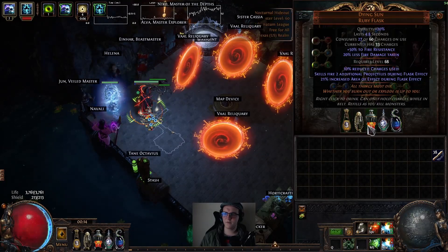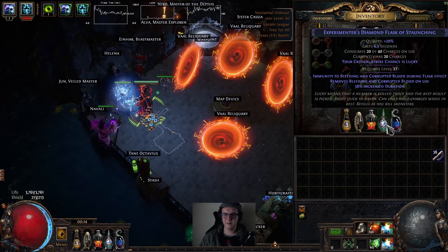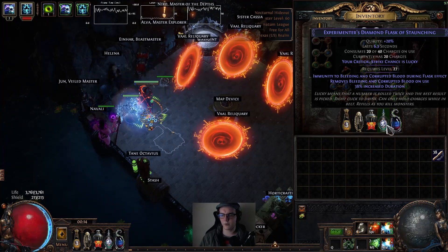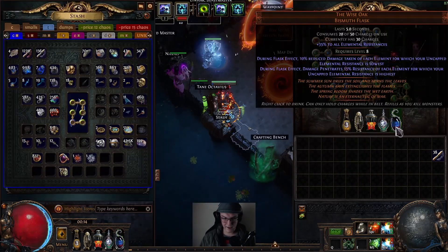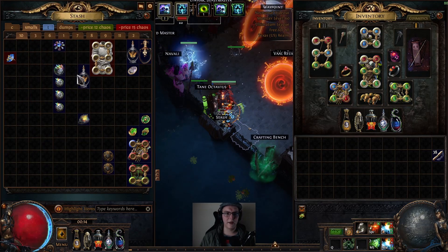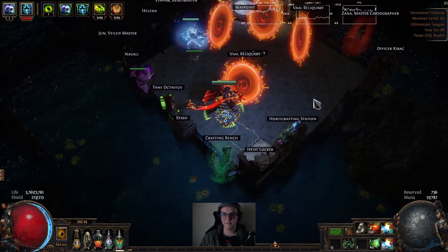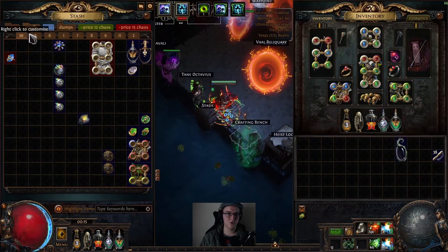For flasks: Cinderswallow, Bottled Faith, Dying Sun, Diamond Flask of Staunching — I'd actually prefer Warding but I've been moving around characters, so I'll probably reroll this for curse immunity soon — and then Wise Oak. If you feel like it, you can swap Wise Oak for a Quicksilver Flask, which is going to make you feel absolutely insanely fast while mapping.